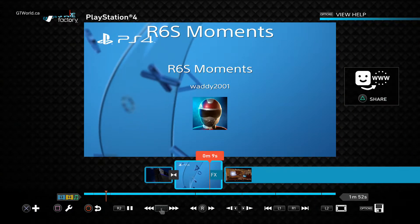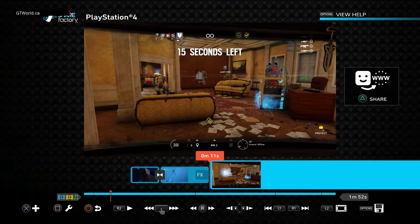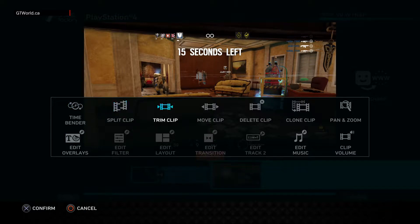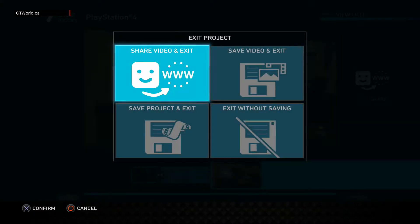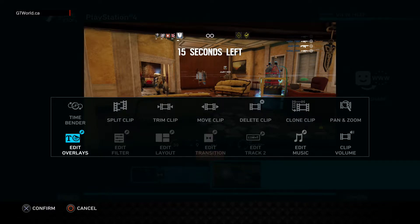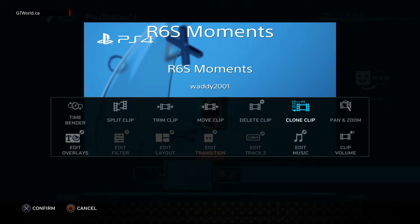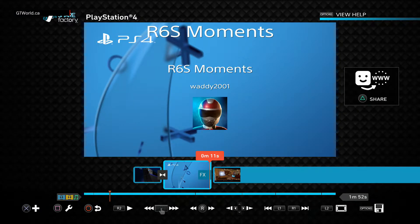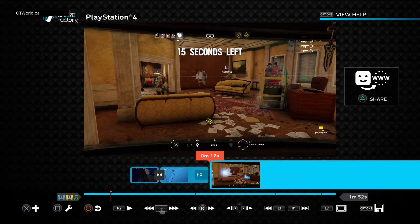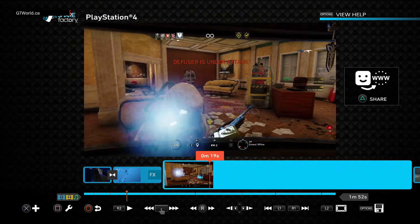Let's see if we can add a transition here. Go back a bit, press the square button - it won't let me add a transition. Let me work this out. Going back a bit more - nope, still won't let me. Give me a second. If somebody knows this and is watching, help out. All right, we're going to press play and skip forward to this split.